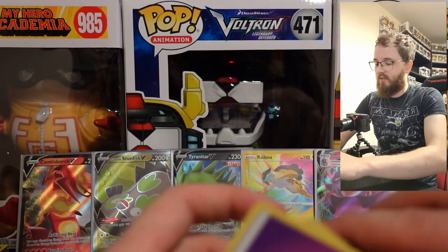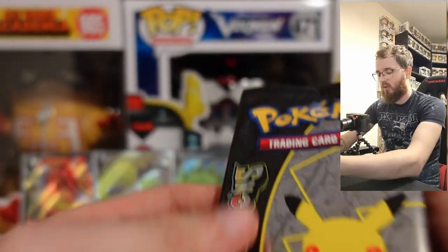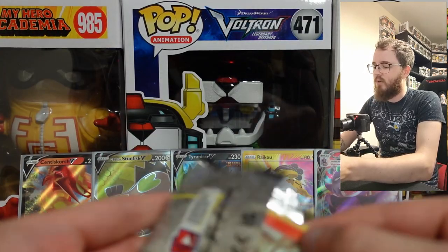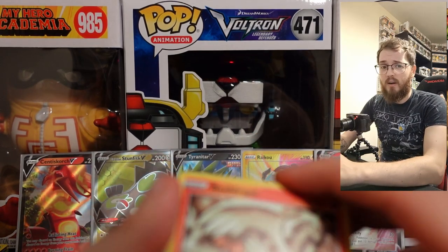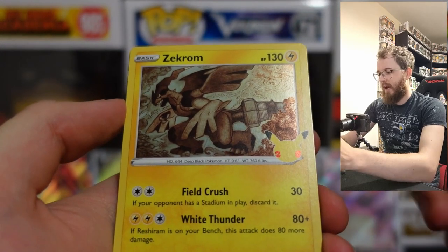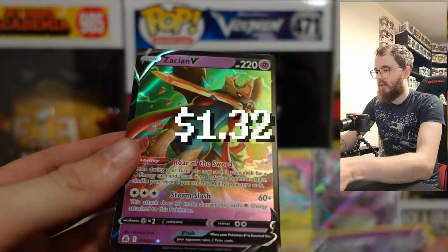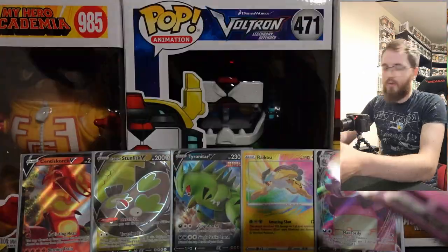Finally, the interesting part — 33 Celebrations packs to open. I think it's mainly reprints of old cards. First pack: Reshiram, Zekrom, Cosmog, and a Zekrom V. The numbering only goes up to 25, so I think there's only 25 different cards in these packs. Second pack: Dialga, Zeraora(?), and a Pikachu which is kind of shiny and cool. Third pack: Palkia, Ho-Oh — never had a Ho-Oh before — a Blastoise with original numbering (2 of 102), and a Surfing Pikachu V Max which is awesome.